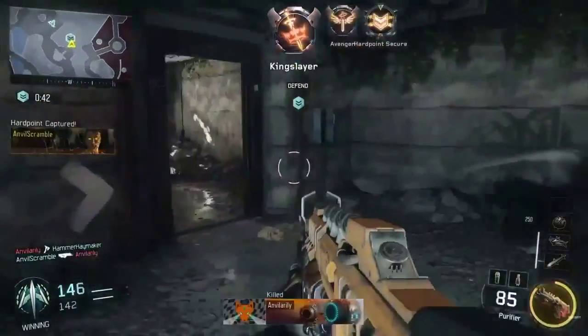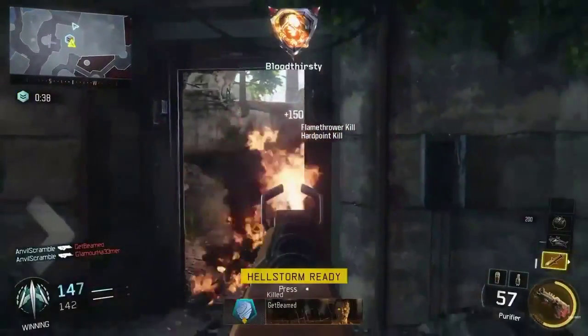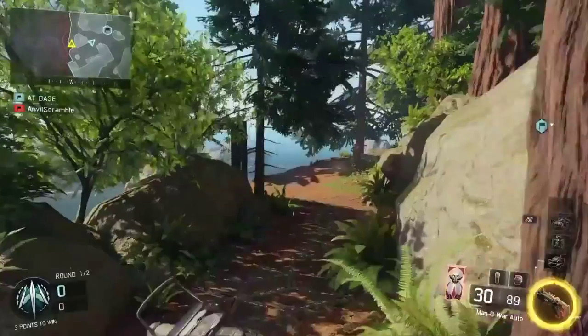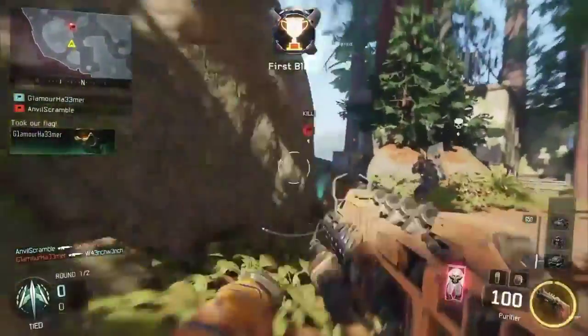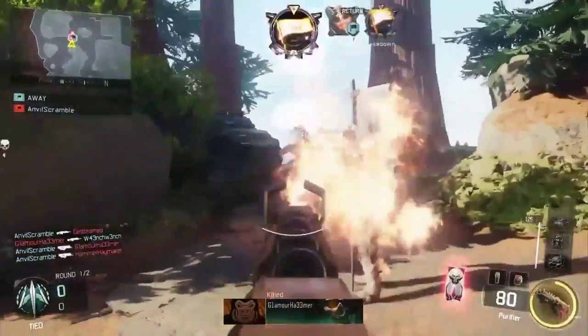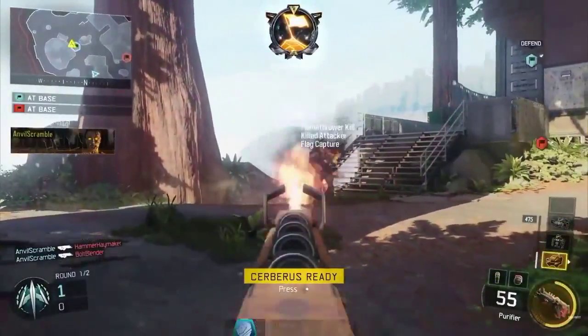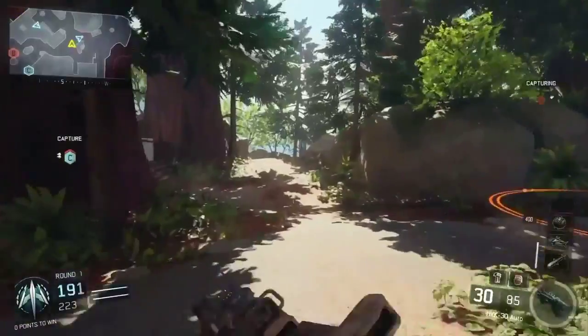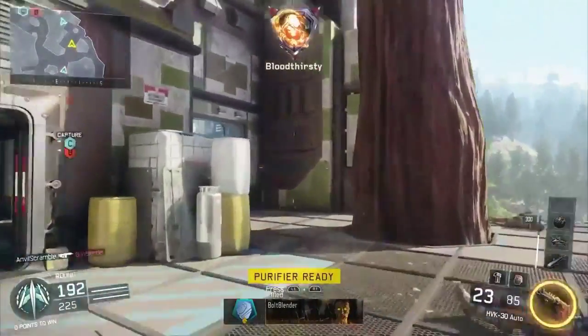This thing looks like it's gonna be a room sweeper. You could just go in a room with a lot of people inside, press it, and just clear house — burn the crap out of people. The range doesn't look that far, but the power looks like you can kill them within a couple of seconds.